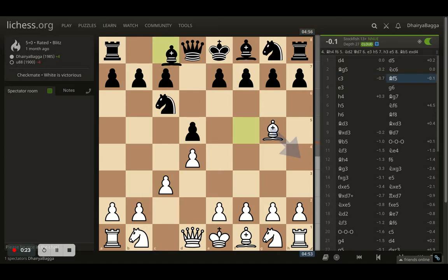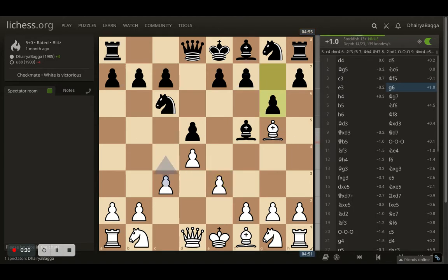I play c3 here, opponent places bishop to f5, developing the bishop, and then I went with e3. Opponent plays g6 trying to free and get out the bishop, because developing the bishop from the other diagonal is not possible right now — the pawn is pinned due to the bishop eyeing that diagonal.